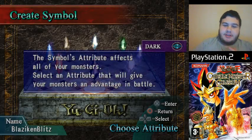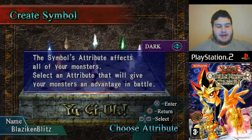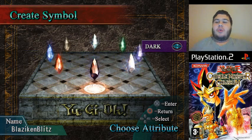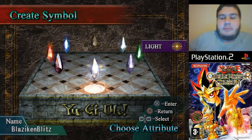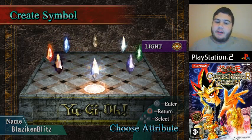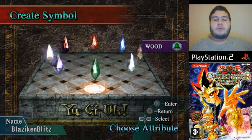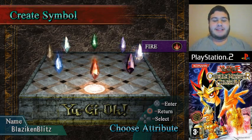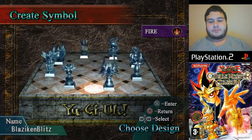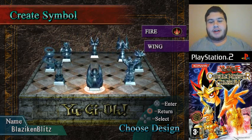The symbol's attribute affects all of your monsters — select an attribute that will give your monsters an advantage in battle. With building a starter kit you get to choose your symbol type, and it'll provide monsters and a symbol for you. Each symbol has a different attribute that affects monsters of specific attributes. Being BlazikenBlitz, I have to go with the fire symbol. Since I'm a kung-fu chicken, let's go wing.